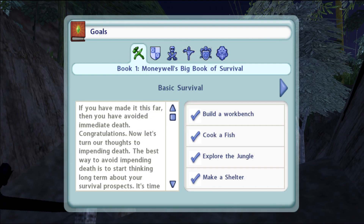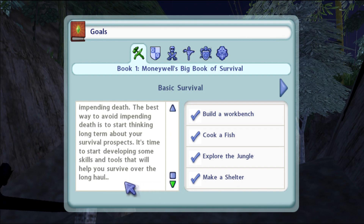I never read these. If you have made it this far, then you have avoided immediate death - congratulations. Thanks. Now let's turn our thoughts to impending death. The best way to avoid impending death is to start thinking long term about your survival prospects. It's time to start developing some skills and tools that will help you survive over the long haul. I should have read this at the start on island one.